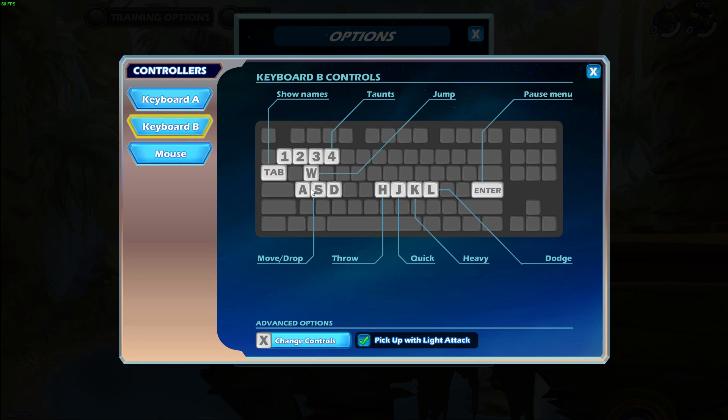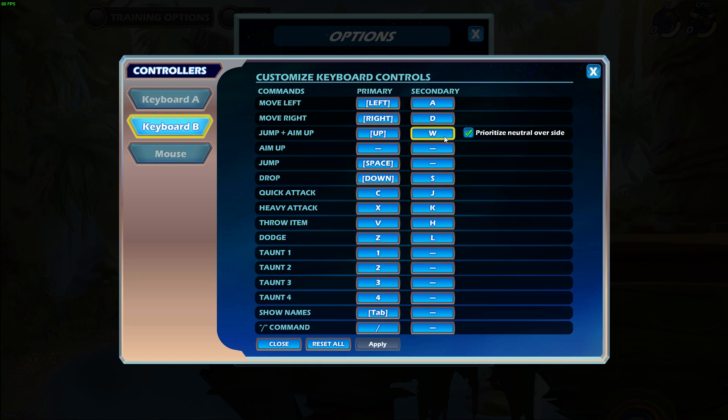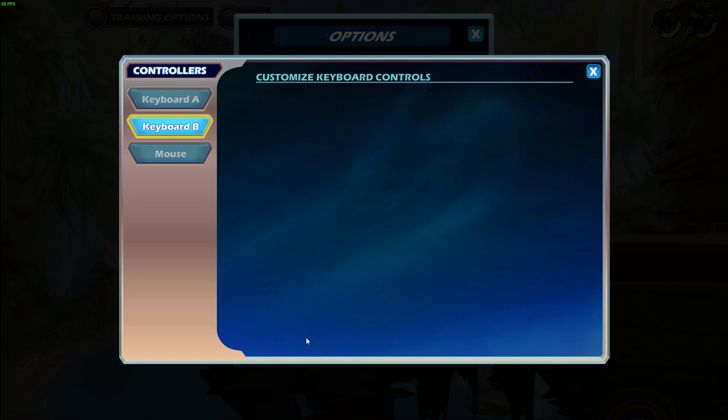Keyboard B. I use my left hand on the left side of the keyboard for movement controls. And on the right side, I use HJKL for throw, quick, heavy, and dodge. There are three changes. The first change is I unbind pickup with light attack. I change W from jump aim up to just aim up. And I'm going to use space for keyboard B as well, so that's kind of a change. And for throw, instead of H, I will put it on I. This is pretty much my current keyboard settings.